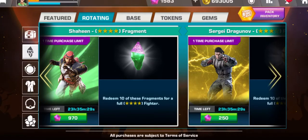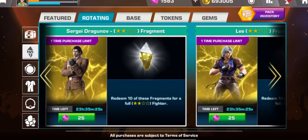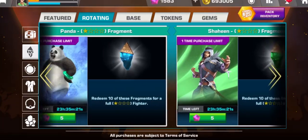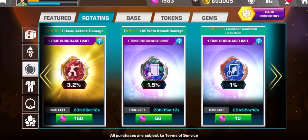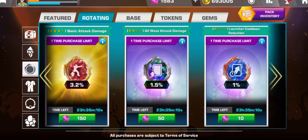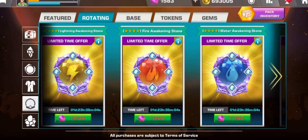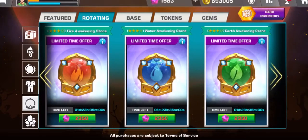I would suggest, if you have the gems, to buy only the four-star variant — the rest should be easy to get. As I mentioned before, last week they changed the room system in the shop: you used to be able to buy these with essence only, but now it's only gems.